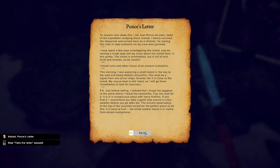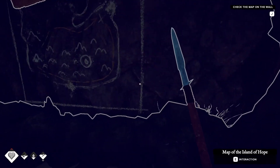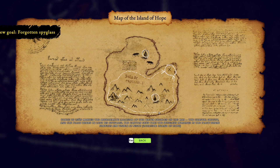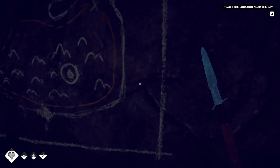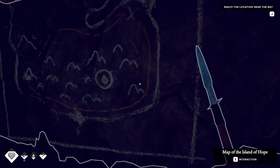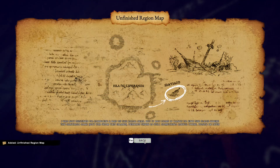It gives you a letter to read which I'm also going to skip. Press E and you get a new goal: Forgotten Spyglass. It tells you where it is - you're right here in the cave and it's at the end of this spit down the beach. It's not something we have to do immediately. Then press E again on the highlighted item and E on that map - done.